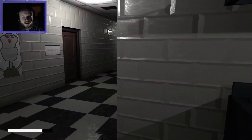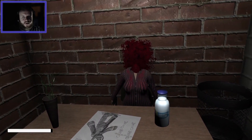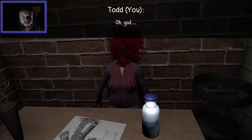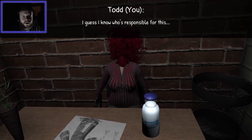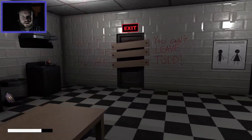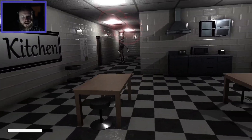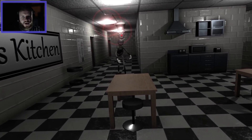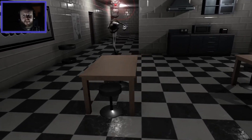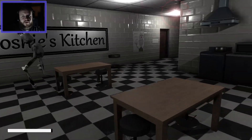Uh oh. Are we on our own now? Veronica? What's happened? I can't believe it's happening — I guess I know who's responsible. I'll get out of here quick. You can't leave Todd — find the crowbar. Oh come on, I'll dodge ya. Which way are you going? Come this way.